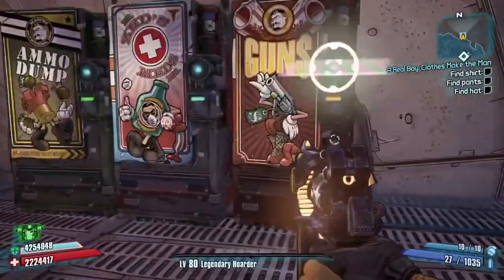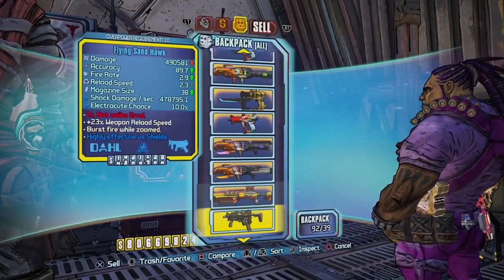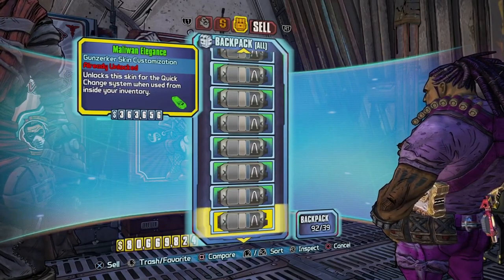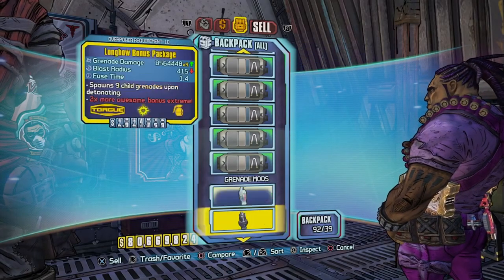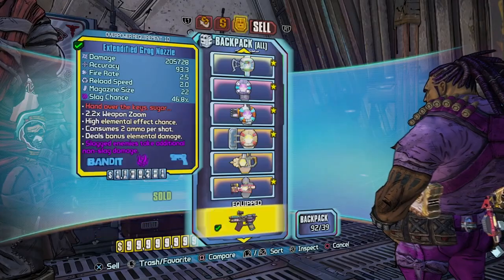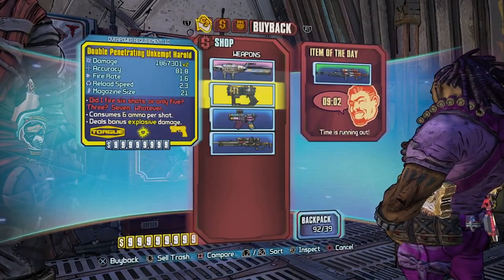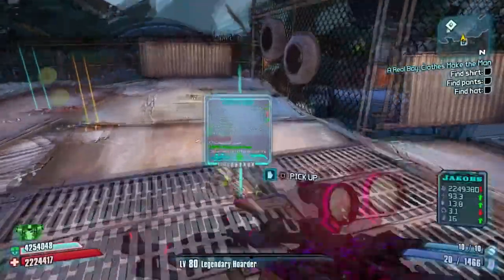It's very simple - all you have to do is sell everything that you have equipped. It's going to take a minute to scroll all the way down because this Maliwan elegance is annoying, but I'm going to show this to you guys twice. I'm going to sell all my guns - you don't lose your guns, they're right here, you can just buy them back. You don't have to lose any money at all, and then I'm just going to pick this stuff up.